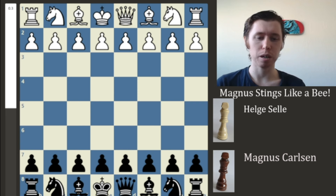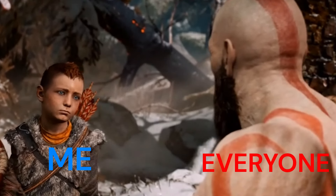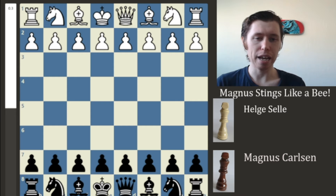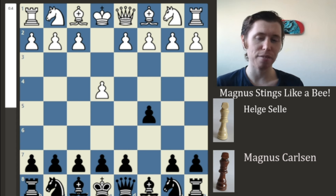I'm not going to worry about that too much, so if I'm mispronouncing it, sorry about that. In any event, the game begins with the moves E4, and Magnus goes for a Sicilian defense after the move C5. And there are a lot of different types of Sicilians.